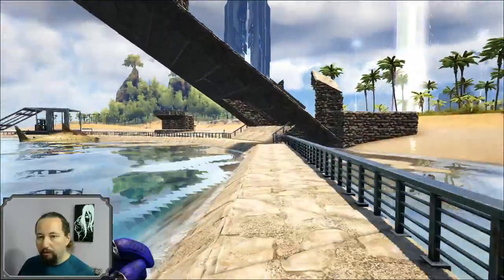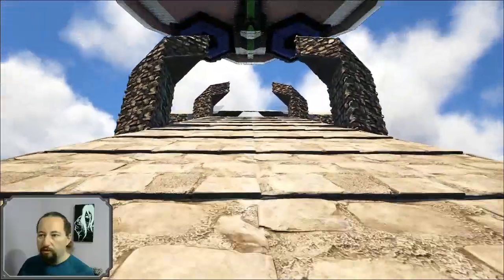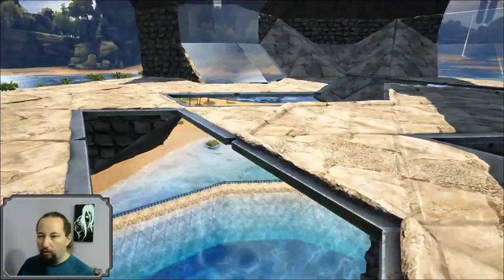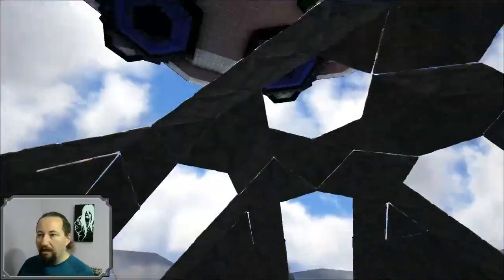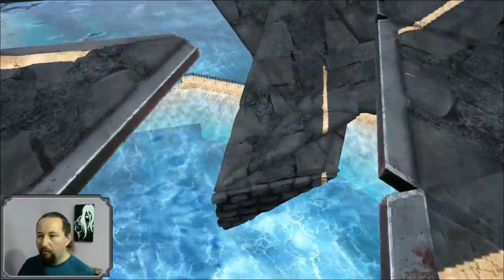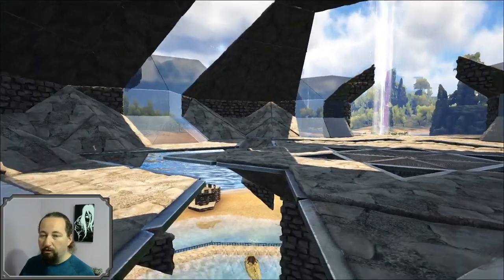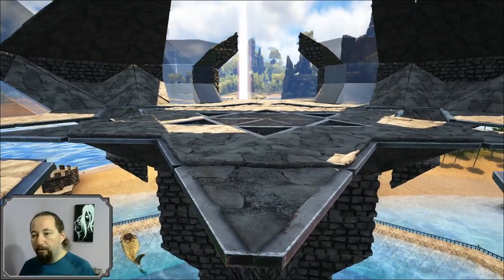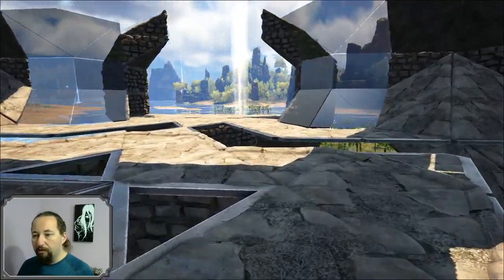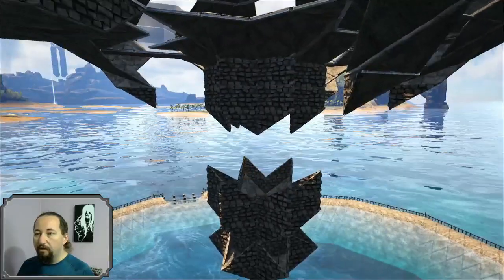We'll circle back around and head back up. I do have a taming pen and whatnot over there but I'm not going to bother showing that — I've got video on my other recordings. We'll hit up here and have a look at the main deck. This is kind of like the landing pad for the UFO. If you look down you can see more of the structure — there's a lot of shaping going on here. I spent a while trying to get this right; I actually built this part before the UFO to get my eye in as to how everything was going to snap. This particular build was done with S+ and the Homestead update.